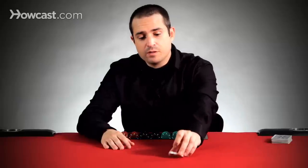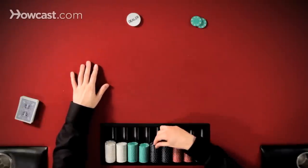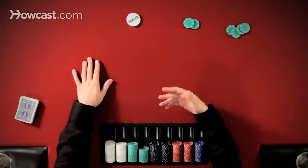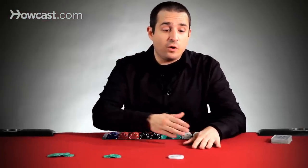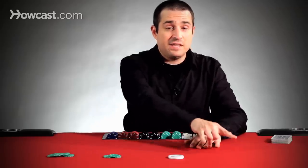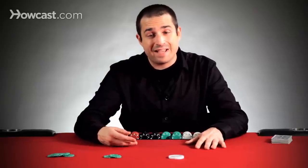In order to steal the blinds, there have to be blinds out there, which means there has to be a button. So if the button is across from me and the blinds are 50 and 100, then if you were trying to steal the blinds, you would be making a pre-flop raise that will result in sometimes winning an uncontested pot — that means you raise pre-flop and sometimes everyone folds. A classic steal attempt is done when it folds to either the cutoff, which is one seat off the button, or it folds to the button, or it folds to the small blind. If it folds to anybody in late position or in the small blind and they raise first into the pot, that's traditionally going to be thought of as a steal attempt.